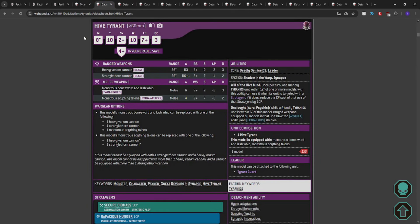I need all of my shooting to be efficient. If I can give my stuff Assault and Lethal Hits from Onslaught — while a friendly Tyranids unit is within six inches of this model, range weapons equipped by models in that unit have the Assault and Lethal Hits abilities — then an Exocrine and a Maliceptor after a Tyrant Fex advance can get into position, and with Lethal Hits they start killing things a little bit easier.